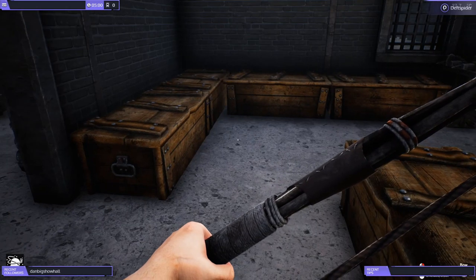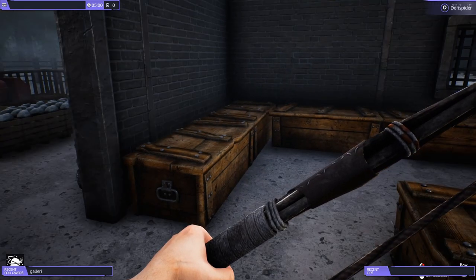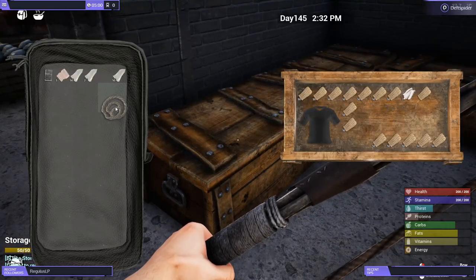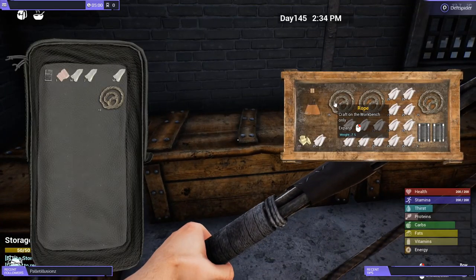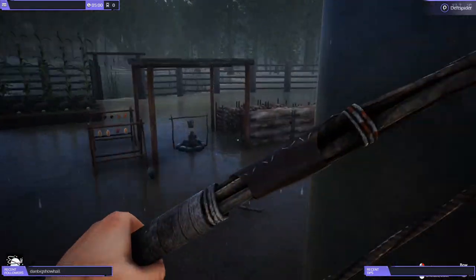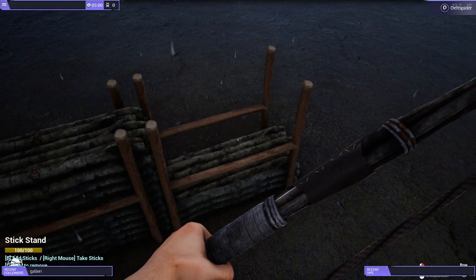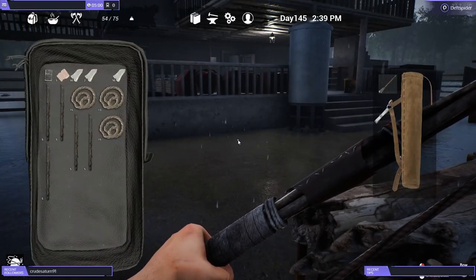For bone arrows we're going to bulk craft them. We need five shards, five feathers, five sticks, and five ropes per craft. We'll grab those — the only issue is weight. Grab some sticks real quick. Should be 25 sticks on us now — yep.